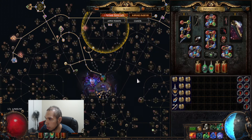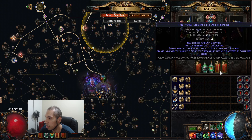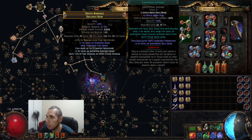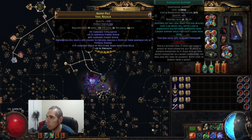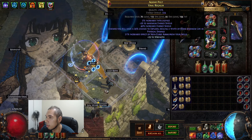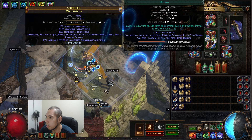That's pretty much it for the build — I haven't done the Flasks yet, I'll look into it later. For the gems, I'm using level 3. For the Empower and the Enlighten, I'm gonna buy level 4 later. I don't need the 4 for the Enlighten — I can fit everything already.